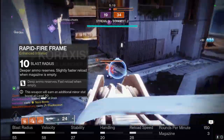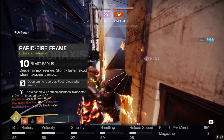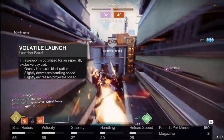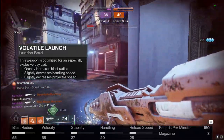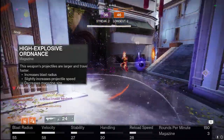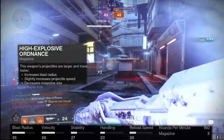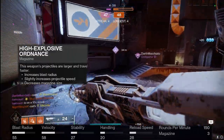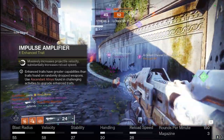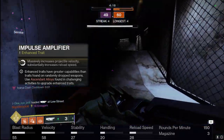For the PvP god roll, for the intrinsic masterwork we're going with Blast Radius, giving us 58 velocity and 55 blast radius — the two most important stats for the Crucible in my opinion. To get these stats where we want them, we're using Volatile Launch as our barrel for increased blast radius, handling, and projectile speed — a nice triple dip. For the ammo, going with High Explosive Ordinance gives us an increase to speed and blast radius, cranking both up to near 60.